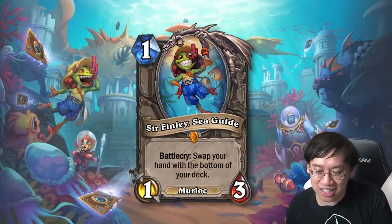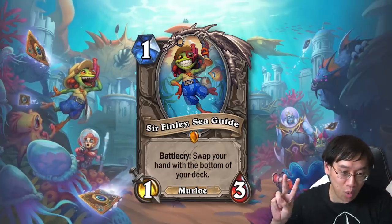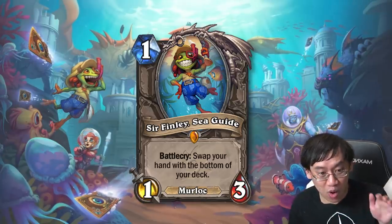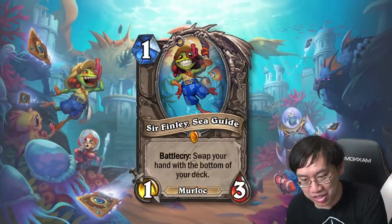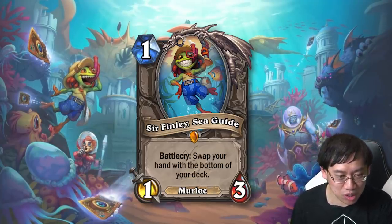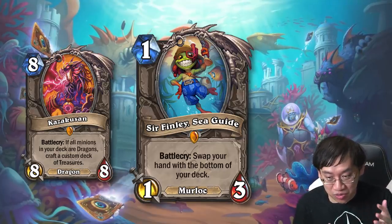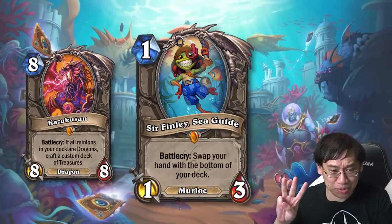Sir Finley the Sea Guide is here to help you out — one mana, one-three Murloc, battlecry: swap your hand with the bottom of your deck. There are two worlds where this is really good. World number one: if there are cards that put really good cards on the bottom of your deck, Sir Finley sweeps them all up and you've got a super strong hand — rewarding a value or control deck. World number two: there are already cards in the meta that upgrade deck quality, such as Kazakusan. Play Kazakusan, then play Sir Finley, and your hand is suddenly full of treasures.